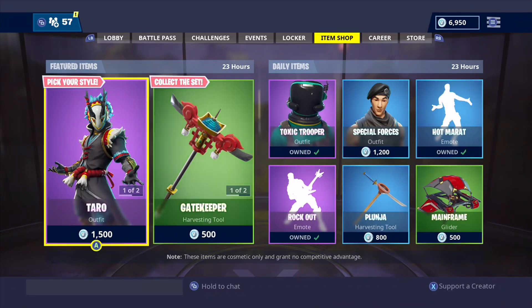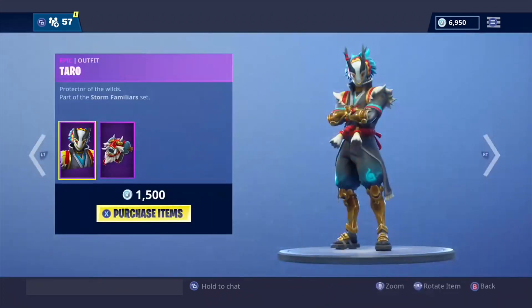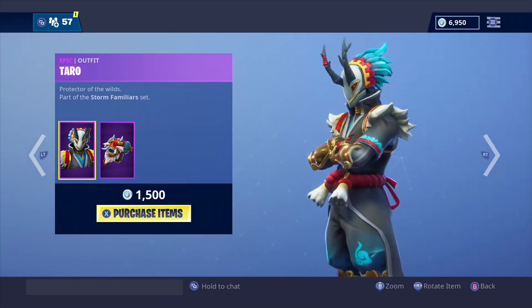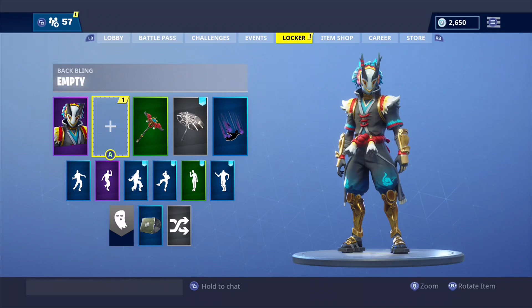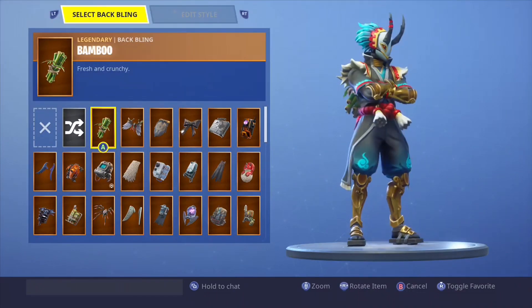What's up everybody, welcome back to my channel. Today's video we're gonna be looking at Taro — he is currently in the item shop. Let's see what packages go with him. All right, let's get started. Bamboo — bamboo looks very decent.